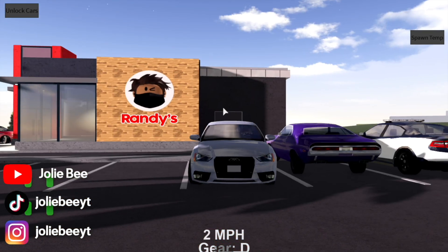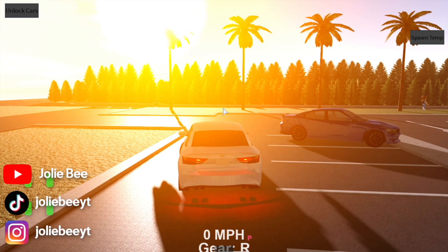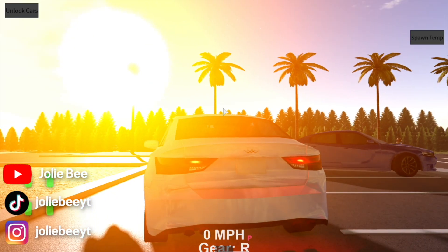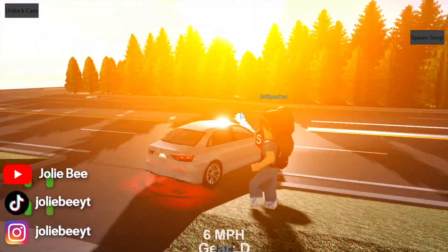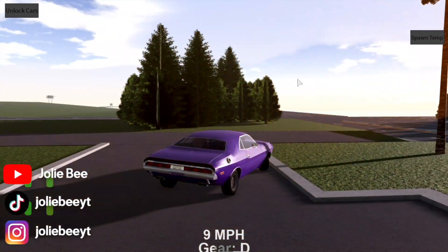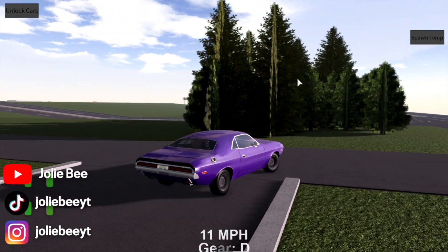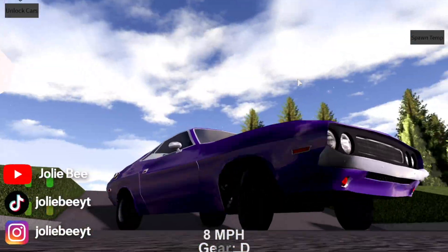Next car is this Audi — here are the blinkers and brake lights. You can also play this game on mobile. The other car this game has is like a classic car; it drives a little differently than all the other cars, and here is what it looks like.